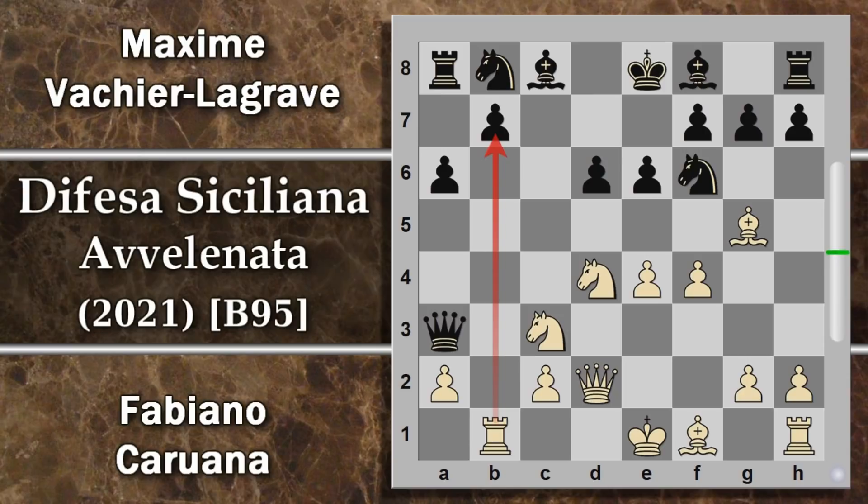Questa variante la Grav con il nero l'aveva già giocata in una partita con Giri, sempre in questo torneo. Non era andata particolarmente bene, non per una conseguenza strettamente legata a questa posizione, ma per un errore successivo. È chiaro: il nero guadagna materiale, ma come al solito succede quando l'avversario ha un vantaggio strategico, poi deve stare molto attento a quel che fa, perché il vantaggio strategico si può trasformare in partita persa molto facilmente per il nero qui, ed è stato uno di quei casi.